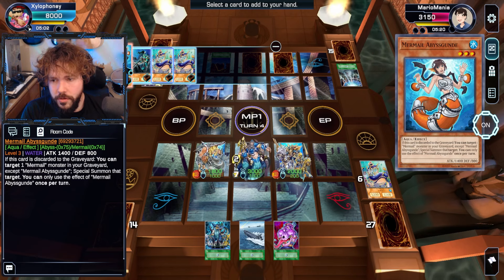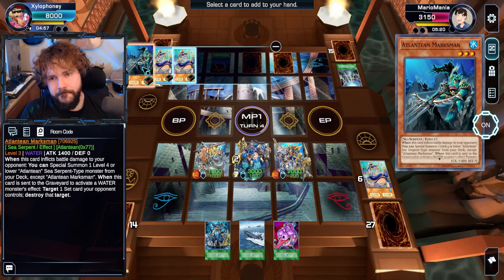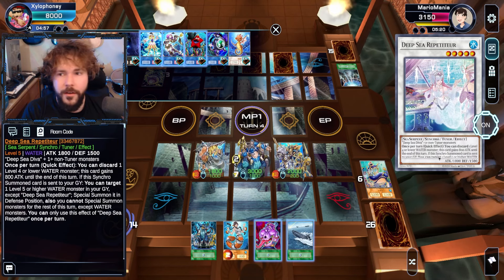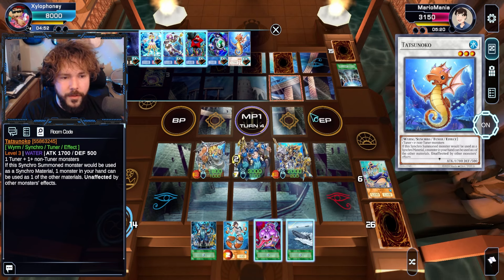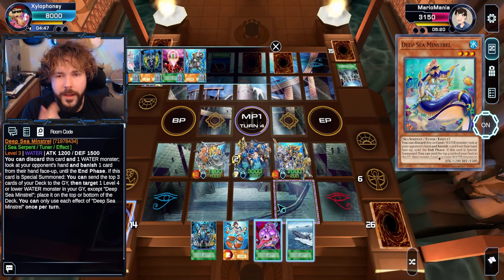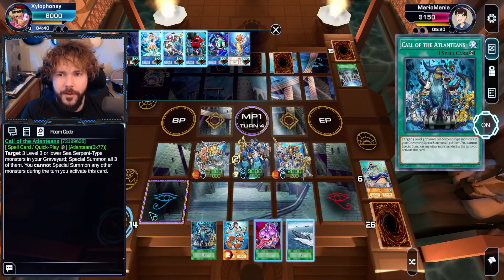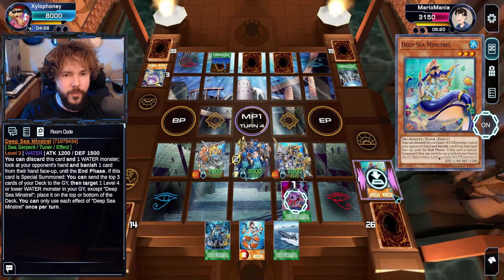I don't have a specific goal in mind for any of this right now. Is there any level 5 funsies I can go into? No. Neither are there level 3s I can work with. Considering your hand is so very empty, I do have one thing I can do — it's not the best thing to do right now, but I'm going to do it anyway. Because Pot of Avarice. I fill my graveyard so quick. Let's get some more draws.